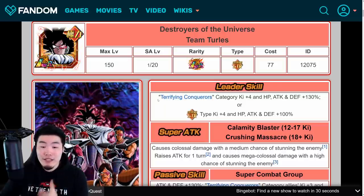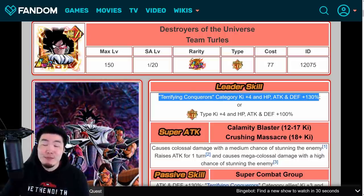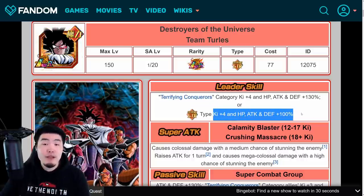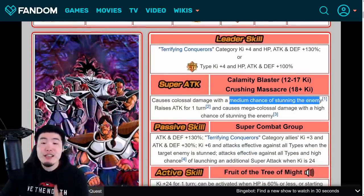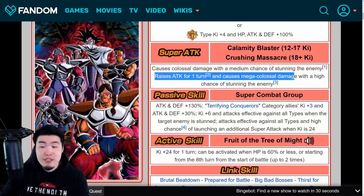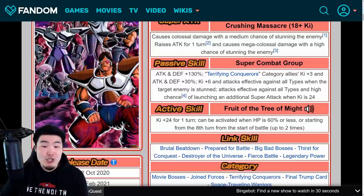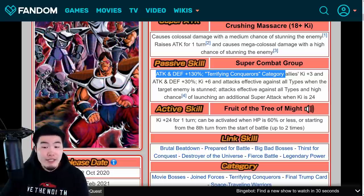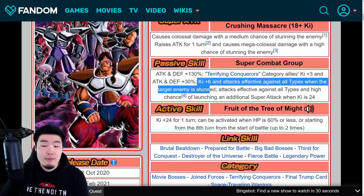Let's talk about what Turles does, starting with the leader skill, which is Terrifying Conquerors category Ki+4, HP, Attack and Defense plus 130%. Or Extreme STR types Ki+4, HP, Attack and Defense plus 100%. The 12K super causes colossal damage with a medium chance of stunning the enemy. And the 18K super raises attack for one turn, causes mega colossal damage with a high chance of stunning the enemy. Their passive is Attack and Defense plus 130%, Terrifying Conquerors category allies Ki+3, Attack and Defense plus 30%, and then Ki+6.